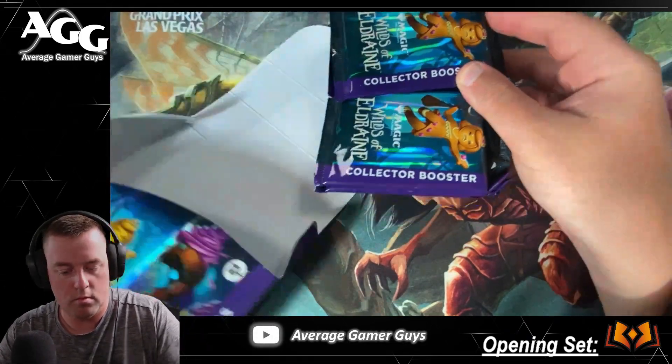Kind of wish it was a Rhystic Study — we'd certainly be hoping for one of those today. Or Smothering would be nice. Let me know if you've opened these at all or opened the set and gotten any awesome cards. And what do we got here — Blossoming Tortoise, I feel like that's pretty cool actually. Full art foil — pretty neat. I like that a lot, very cool.